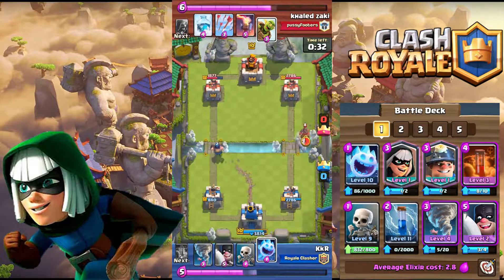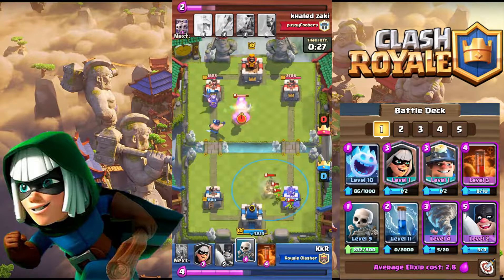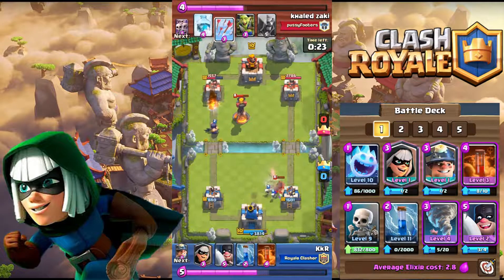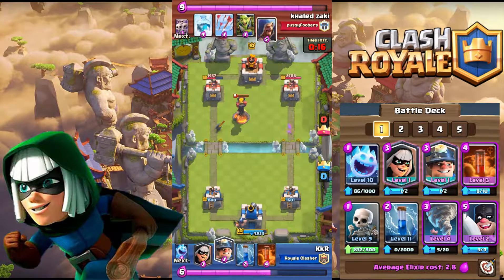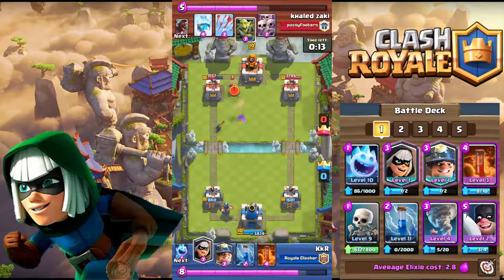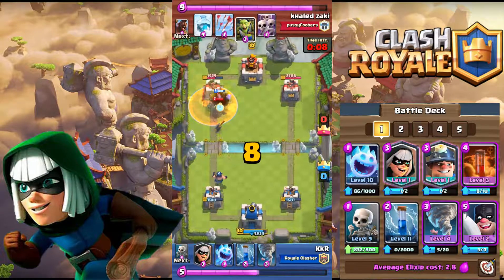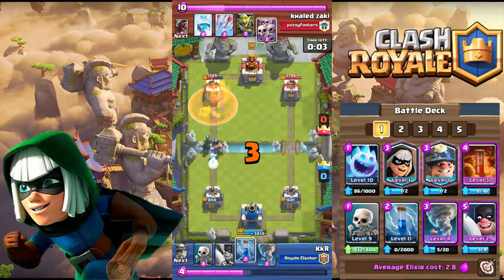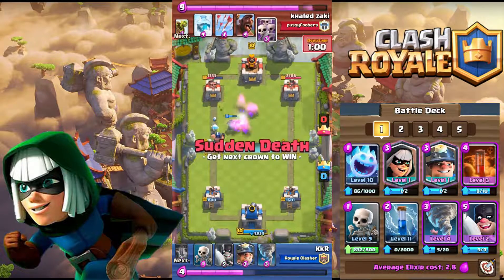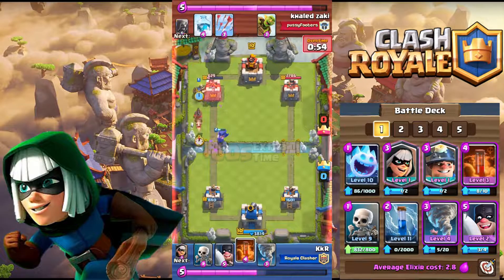Mid game: by now you should have a feel for your opponent's deck and know which pushes to make. For example, if your opponent counters your Bandit with Skeleton Army, go with Bandit plus pre-zap. If a spell can't kill the counter, try to beat it out. In double elixir you can play the ultimate push — Bandit plus Miner plus Poison. Don't hesitate to attack. This deck is very fast, so don't give up even if you're losing, because it is hard for your opponent to defend during double elixir.